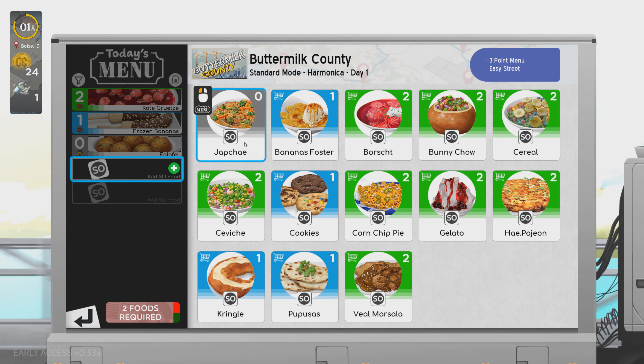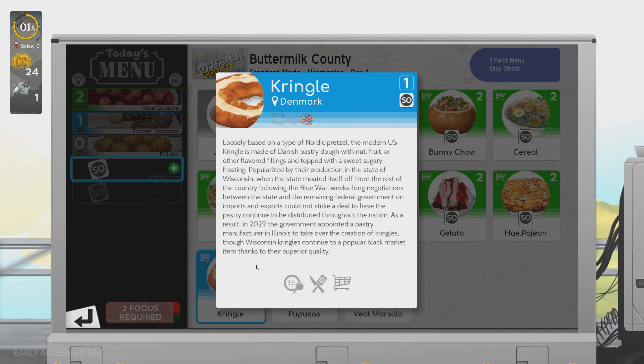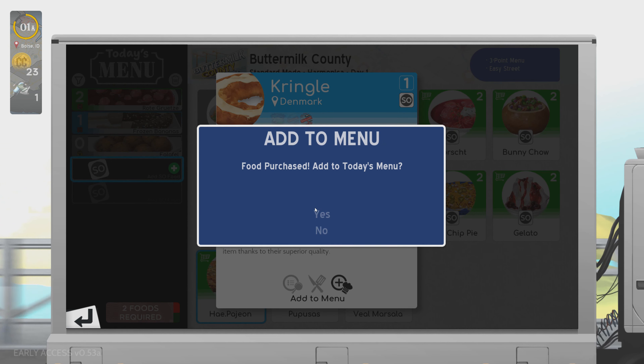Oh, cookies. Gelato looks good. Corn chip pie. Veal marsala. Kringos — based on a type of Nordic pretzel, modern US kringos made of Danish pastry dough with fruit, nut, or other flavor fillings. Let's get that one, that sounds good.